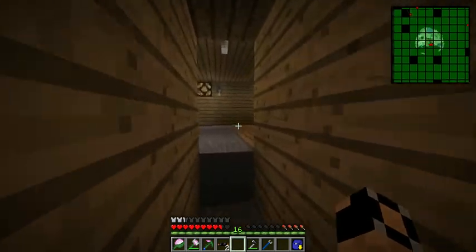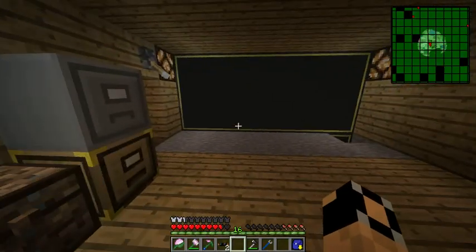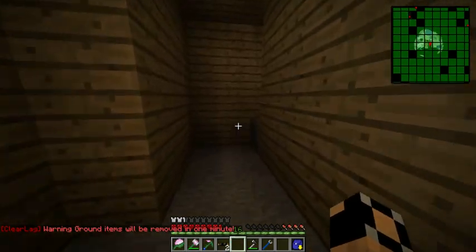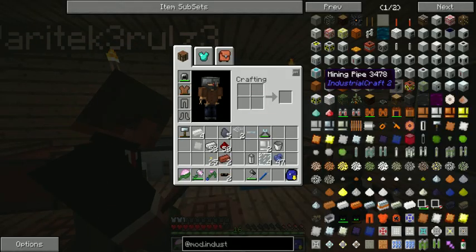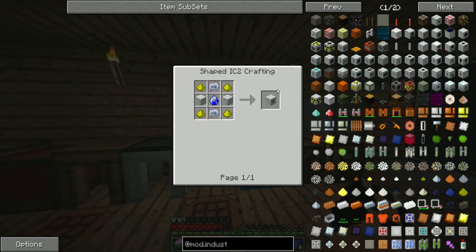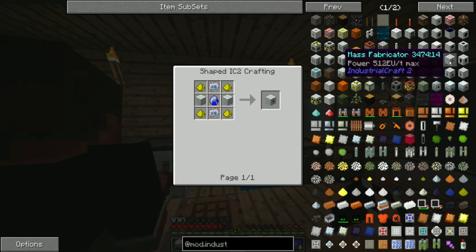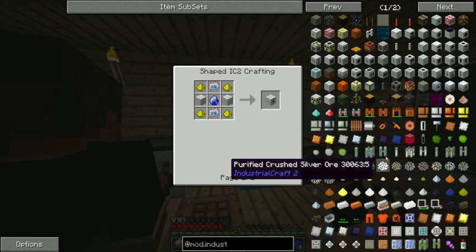Yes, I can do math. So now we're gonna go ahead and grab some ore that we don't wanna spam the smeltery with. We're gonna be making hardened glass soon, so we could probably start with some lead — get some lead dust going. The macerator's crazy. I guess while that's going, let's organize this a bit. Oh, I know what we need — let's build a mass fabricator right now, Nick! Our generator will just power it with one EU. Yeah, and by episode 75 we should have like 10 UU matter.